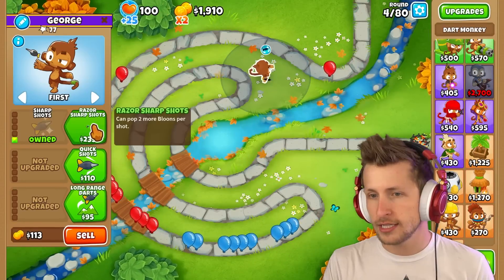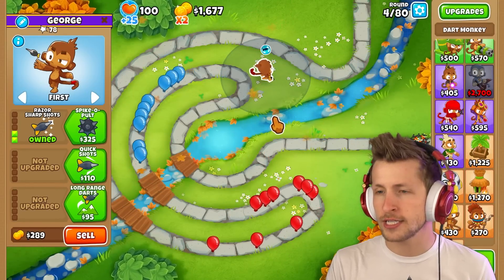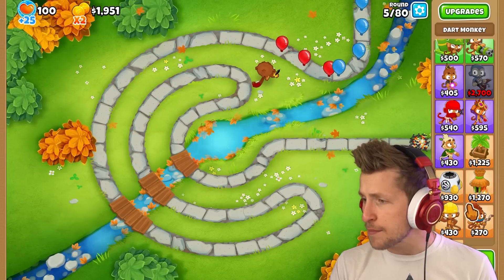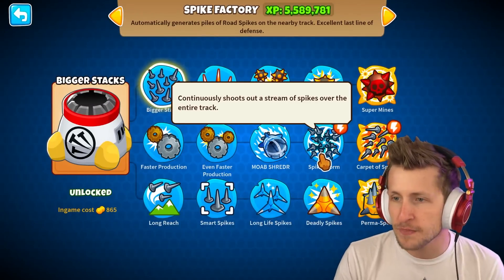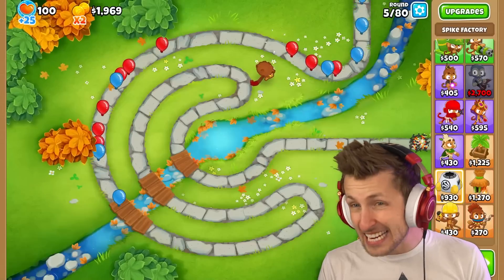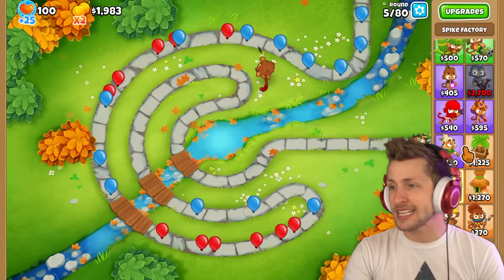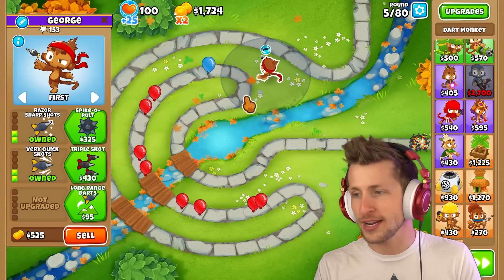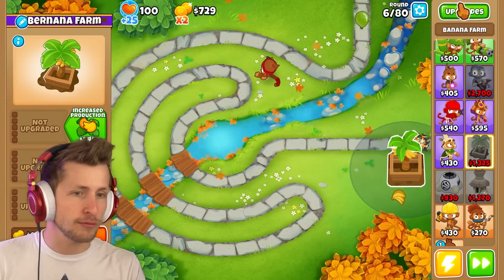We get sharp shots and razor sharp shots to pop all the balloons — no red balloons getting by. Spike Factory: it continuously shoots out a stream of spikes over the entire track, that seems really good, that seems crazy. We get very quick shots too and this guy's just gonna be destroying everything. We're gonna need to get a banana farm.